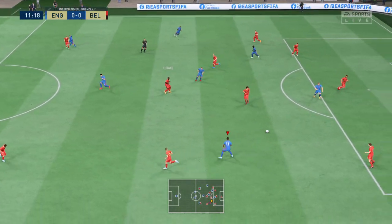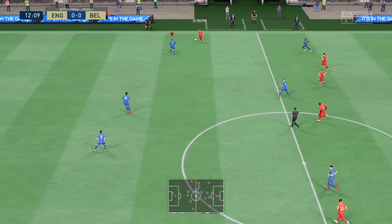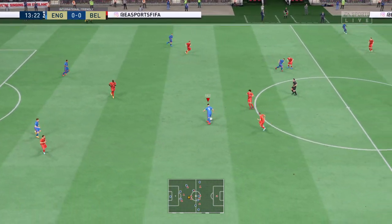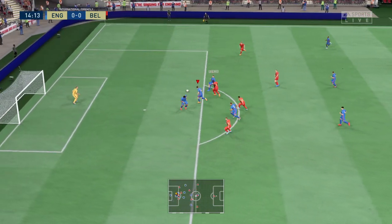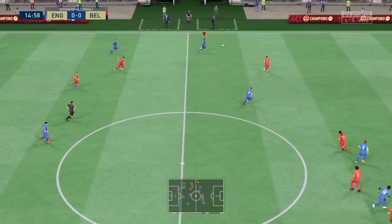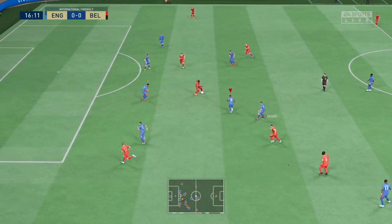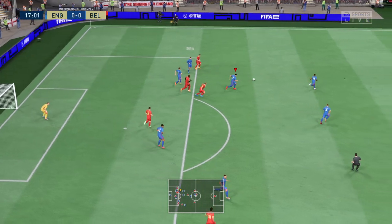Terrific block. Alderweireld. Van Aken. Hazard. Good tackle, take it away. Henderson. No stopping him. Stones attending to his defensive duties. Carrasco. Hazard. They're keeping their opponents moving and guessing. He's lost possession. Well, that's how to do it inside your own penalty area.